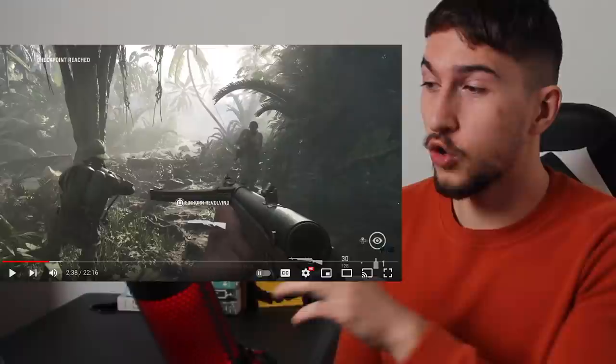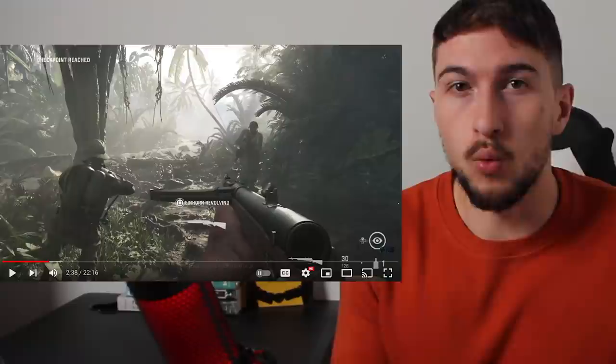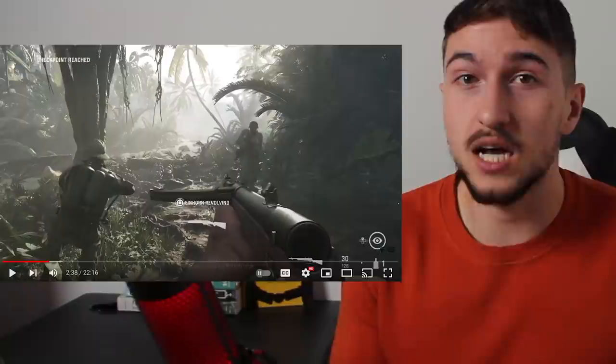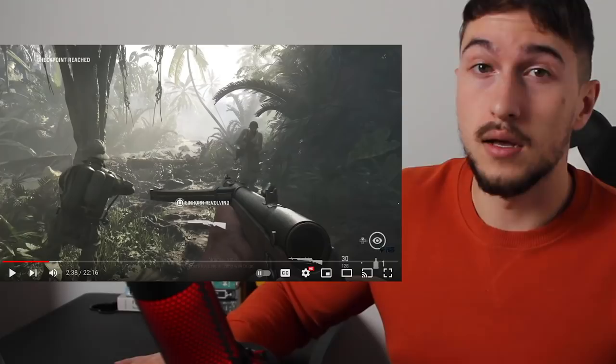There are two things we can notice — one good, one bad. The bad one is confirmation that they are using a German weapon; they call it the 'Einhorn revolving whatever,' and that weapon doesn't exist in real life — I think it's the Becker shotgun. However, the good thing is that the landscape is pretty accurate to what American soldiers actually faced on Bougainville: dense jungles, a lot of rivers. The only thing missing is a lot of mud, which is what made the actual battle so difficult — it was a logistical nightmare. There are many pictures of soldiers moving through thigh-deep water or mud.